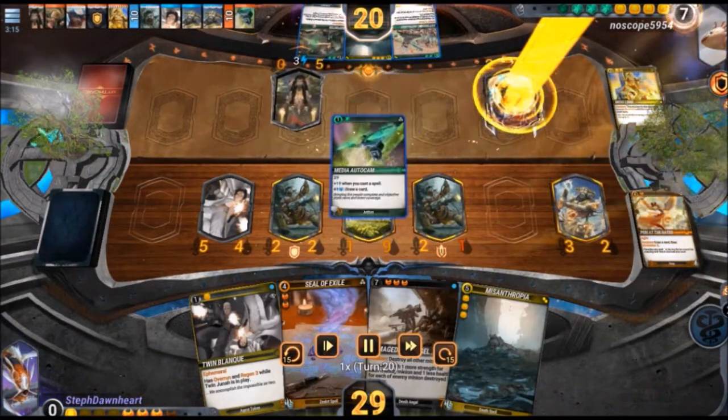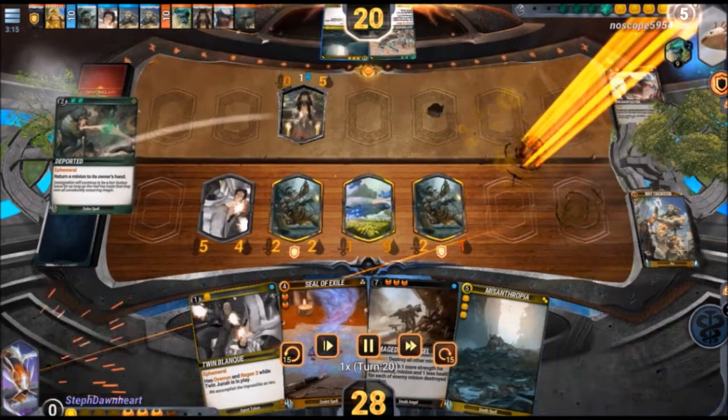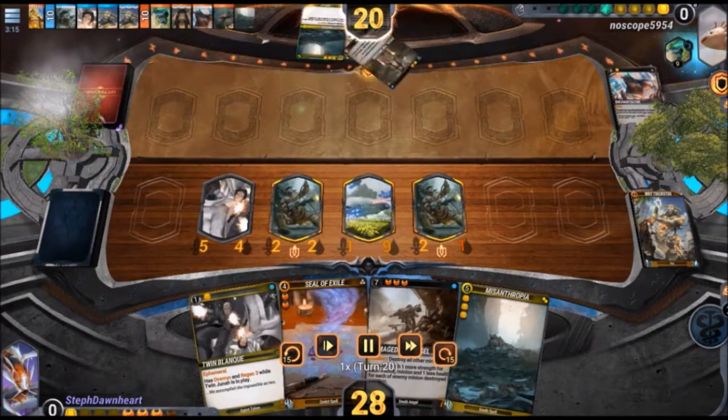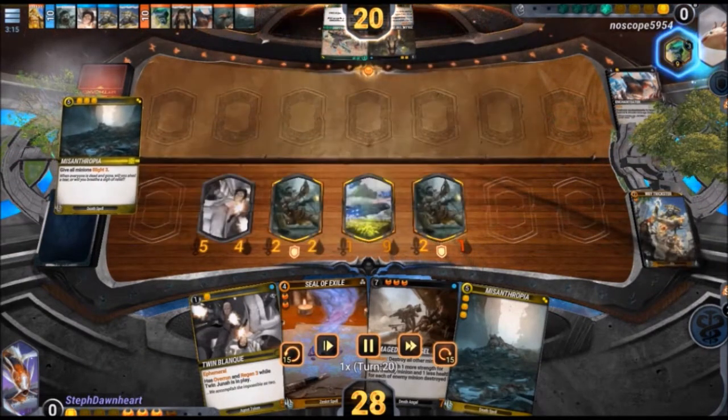My opponent plays Media Autocam — a new artifact from Rings of Immortality that generates energy whenever you play spells, and every four energy you get to draw a card. My opponent made a pretty big brain play there: bounced the Zoleia back to their hand instead of using the bounce as removal, and then used Misanthropia to clear my board, so they get to replay the Zoleia again later.